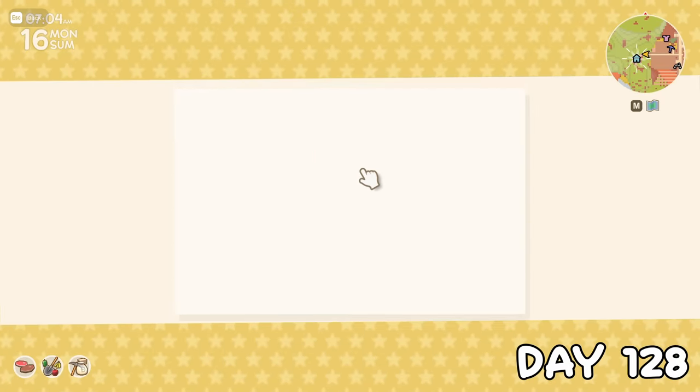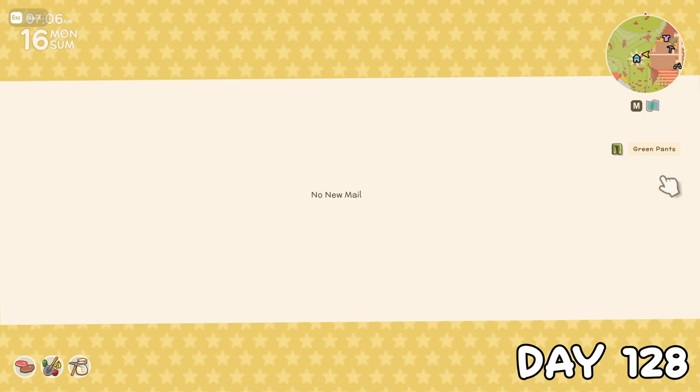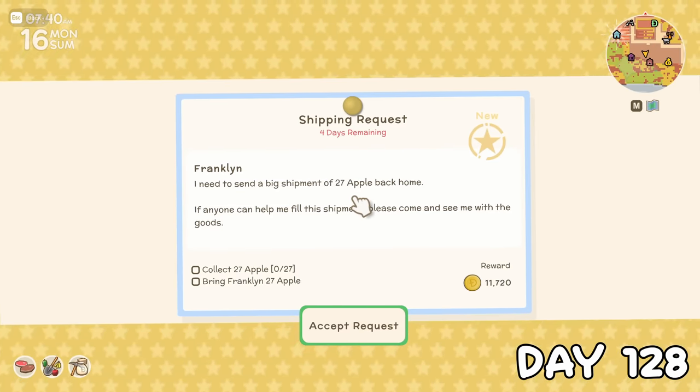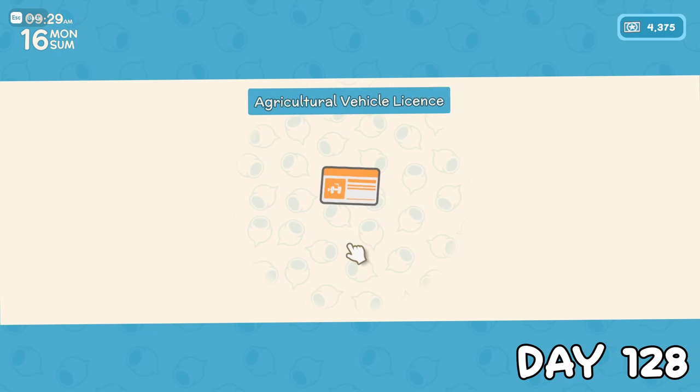On day 128, I got a mail from Clover — apparently she saw some green pants and thought of me. I don't know how to feel about that. On the bulletin board today I got a quest I could easily do — I had all the apples I needed in a chest. On my way past the town hall, I picked up the next agricultural vehicle license, which will allow me to till the ground. I just had to save up 6,000 permit points for the final planting attachment.